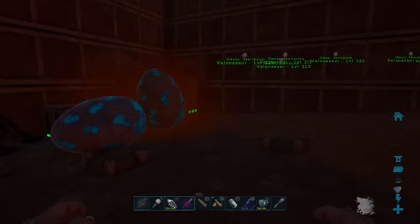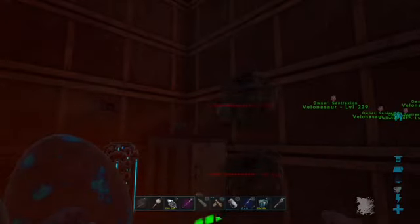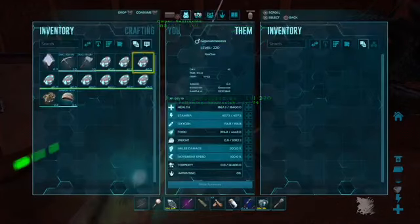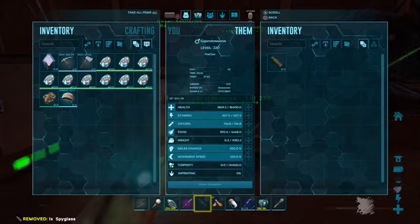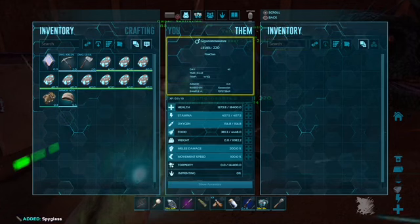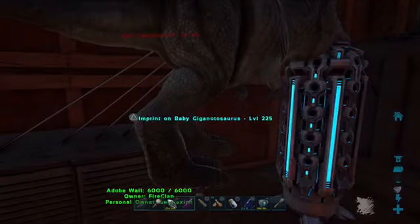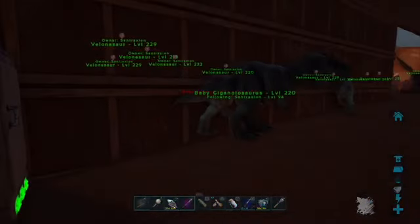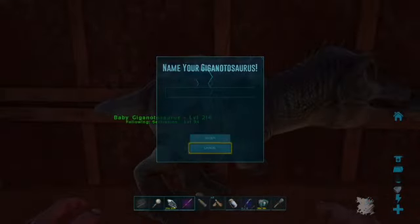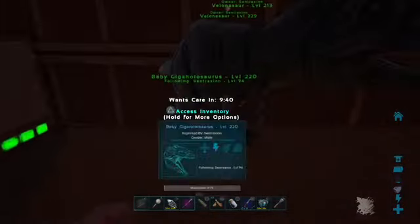What's going on guys, I'm Centraxion and this is ARK Extinction. Today we're breeding gigas — we have one right there. Oh my gosh, what are your stats like? Increase in health — did you get a mutation? I gave you my spyglass by accident. Oh crap, this is not going so well. You're a high level, come back here. You're a lower level, but come on guys — how long do you take to mature?